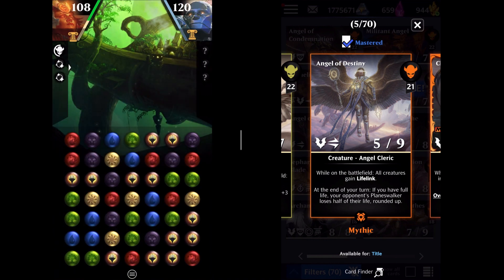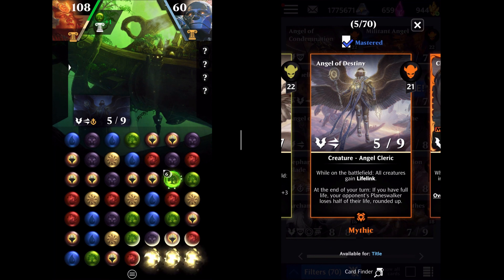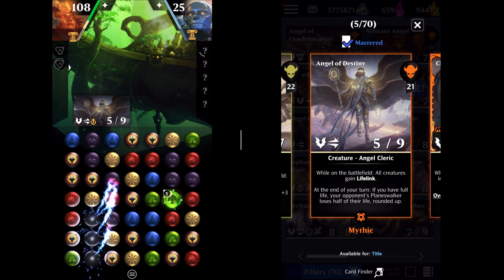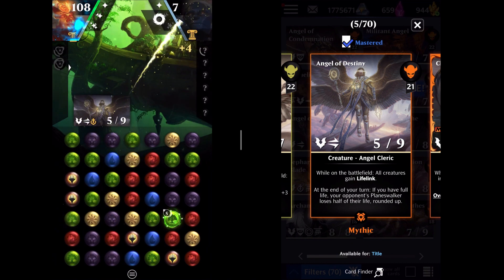You're going to see that I'm running Huatli against Karn. The thing about Angel of Destiny that makes it so incredibly ridiculously powerful is the second ability — that at end of turn, if you have full life, your opponent's planeswalker loses half of their life rounded up. That actually guarantees that Angel of Destiny auto-kills any planeswalker in the game in three turns, all by itself. You can play no other cards that do damage, and you can beat any planeswalker with three Angel of Destiny attacks. Angel of Destiny comes in, pings the opponent for half their life, then on your next turn swings for 10, pings for another half, swings for 10, pings for half, swings for 10 — game over.